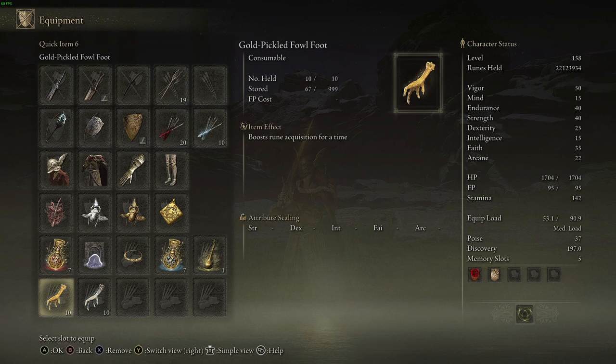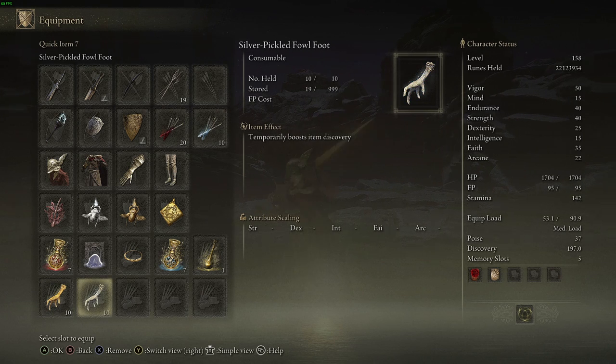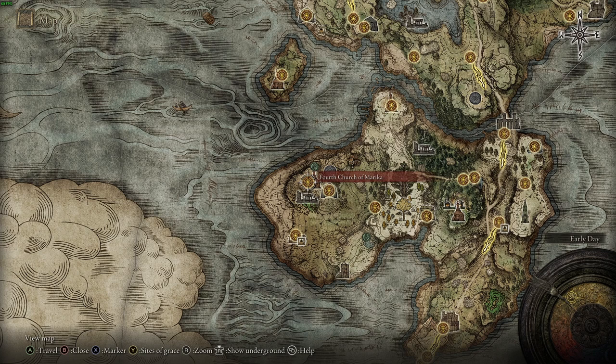You're going to need a Gold Pickled Fowl Foot and a Silver Pickled Fowl Foot. If you don't have these, the next section will teach you how to farm for them and how to craft them yourself, so you'll have pretty much an infinite supply.